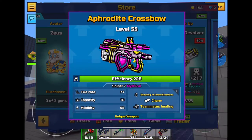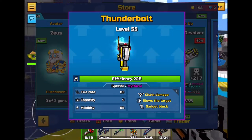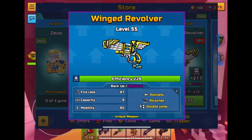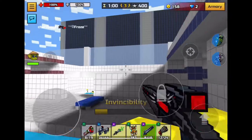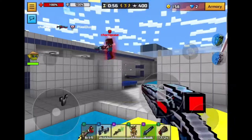The crossbow in the Trader Van is really good, and it upgrades it to mythical for way less gems — only 300 gems compared to the normal 1900 gems. They also have the Thunderbolt and the Winged Revolver. I've never actually seen these guns in action but I'm assuming they're pretty good.